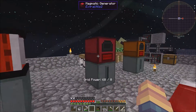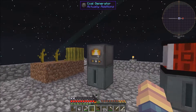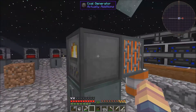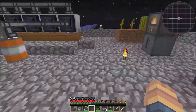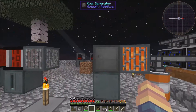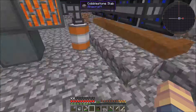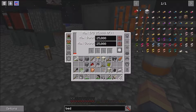This is the one we are currently using right here. You can run cold generators off of buckets of lava — I'll show you over here. I have this set up right here. It will produce, as you can see here, 30 RF per tick.